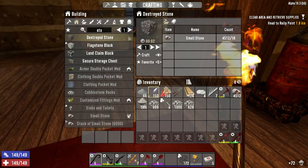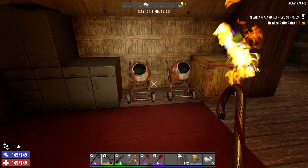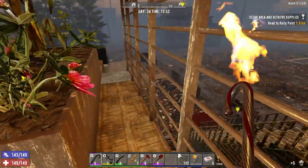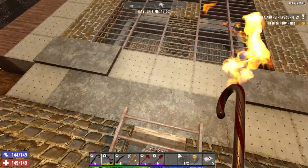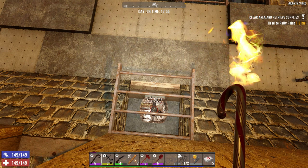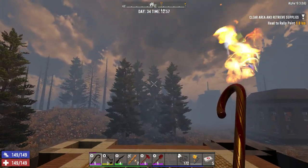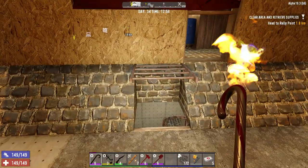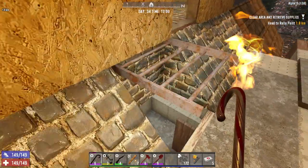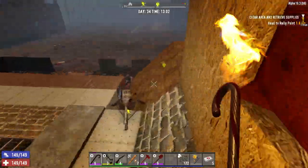We've got to wait for the two fence posts — 40 seconds. Let's get some of this stuff. Let's go have a look at the roof. We'll put the SMG turret here, angled up like this so they can see the zombies. We've got to take this out. I could sit on top of that, but I won't be able to position it properly. I could put it here. Let's go get the turret.